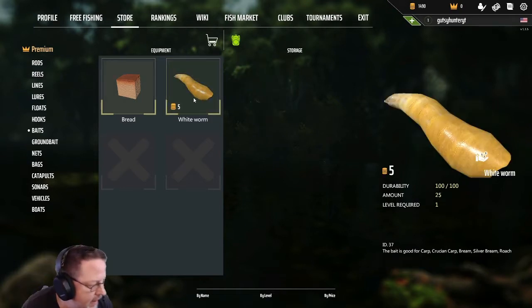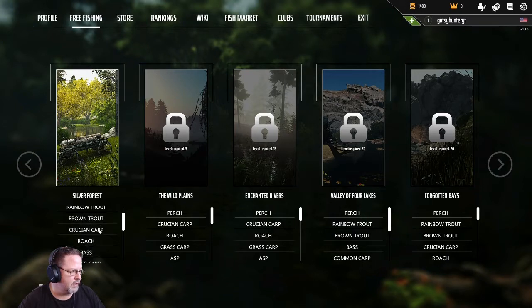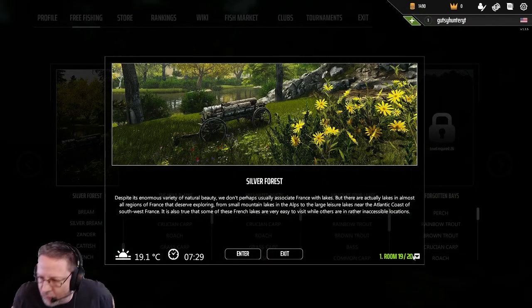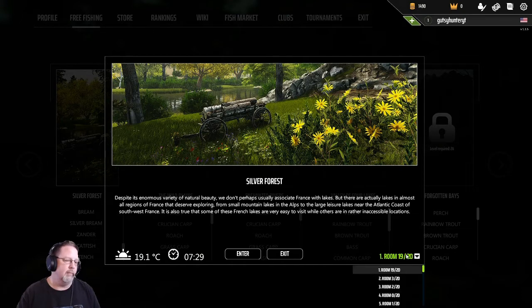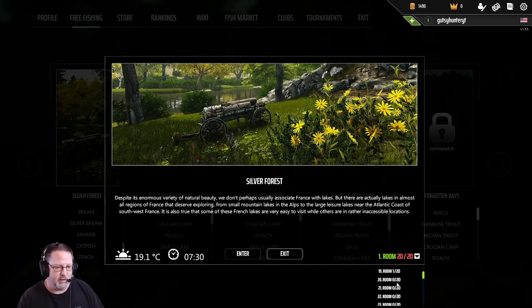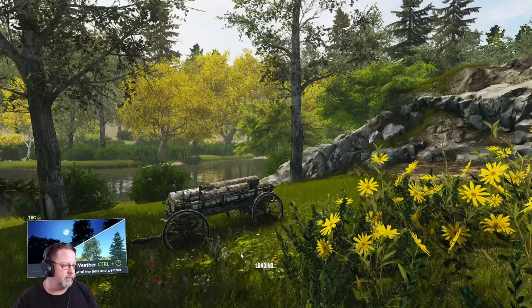We'll equip bread and white worms. Back to free fishing — Silver Forest is the only lake available to us. We have access to perch, rainbow trout, brown trout, crucians, roach, bass, grass carp, ide, koi carp, mirror carp, bream, silver bream, zander, catfish, and tench. I personally like to start in a room by myself. 22 is my lucky number from school days, so I always go to room 22. If you guys ever want to join me while I'm fishing, room 22 is the place to be. Let's jump in — 7:30 in the morning.